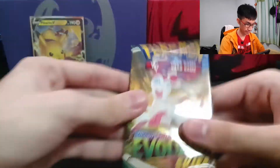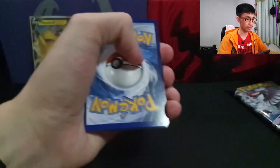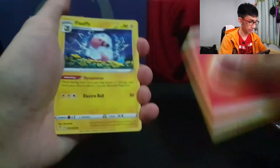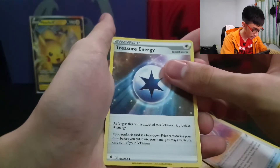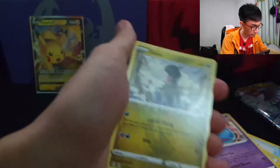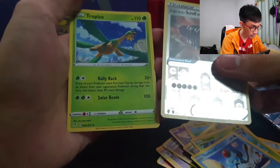Alright, Evolving Skies. Looks like we're just gonna do it the old-fashioned way. We can see a Ribbon Badge but we need a Sylveon V — so it needs a Sylveon V and the Treasure Energy. Okay: Wobbuffet, Mareep — I'm noticing a lot of miscuts here — Single Strike Scroll, Turtonator, and a regular rare Tropius. Okay, I'll take it.